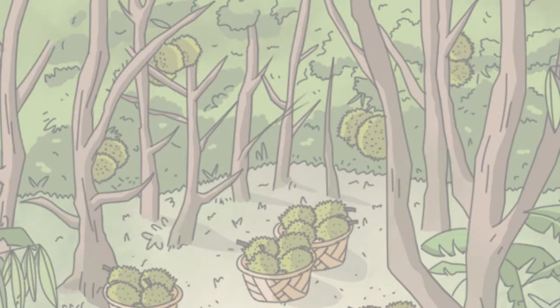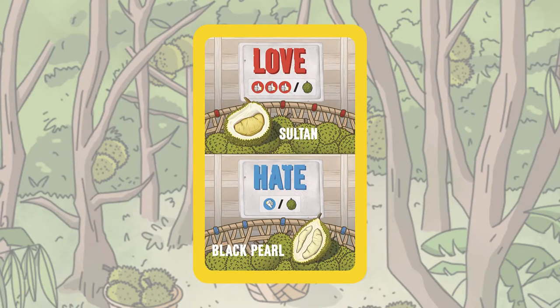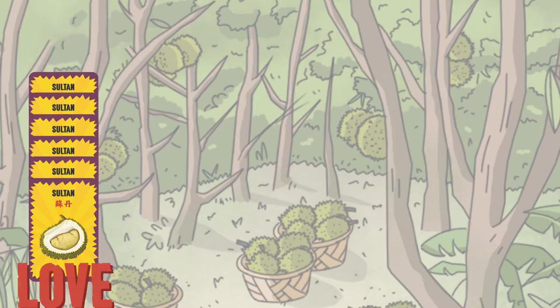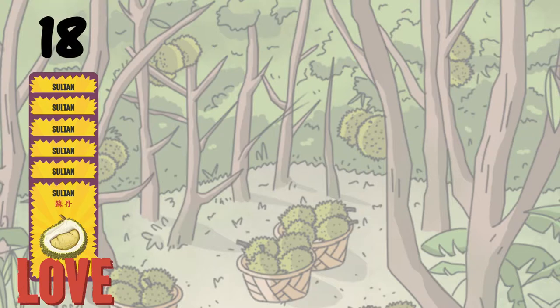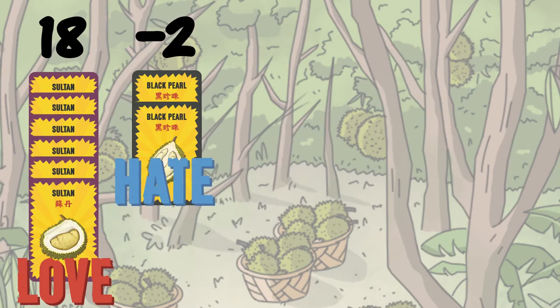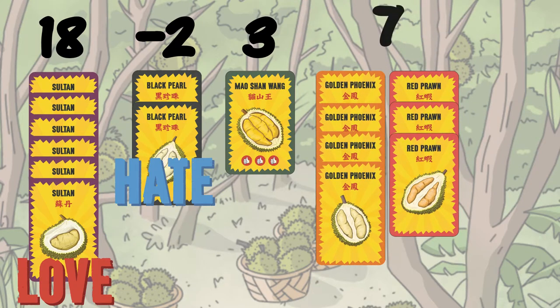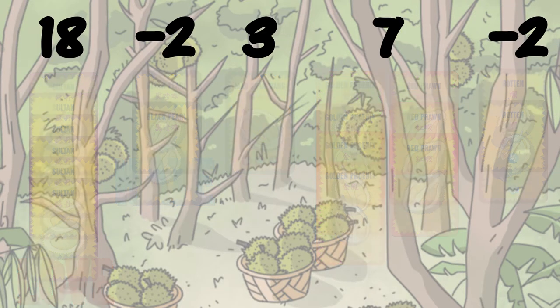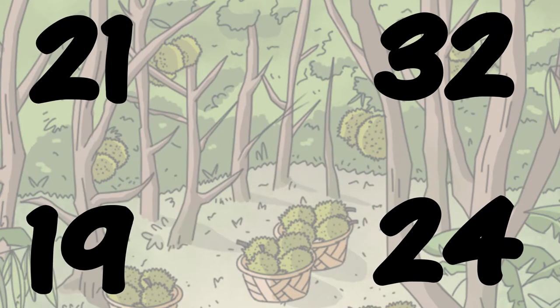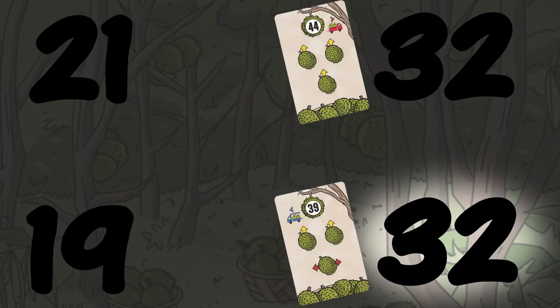The game continues until the deck of Durian cards has run out, then it will be time to score. Once the game is over, all players tally up their collected Durians. First, reveal your preference card. Add your thumbs up for each Durian you like or love. You love Sultan Durians and managed to collect 6 of them, scoring 18 thumbs up. You hate Black Pearl Durians and only collected 2, so you get 2 points taken away. You succeeded in getting the Maushan Wang and score 3 thumbs up. Score 1 point each for your other 7 Durians and also take away 2 points from 2 rotten Durians. The player with the highest score wins. If there's a tie, the player with the least amount of rotten cards wins. If there's still a tie, the player who played the lowest card in the final round is the winner.